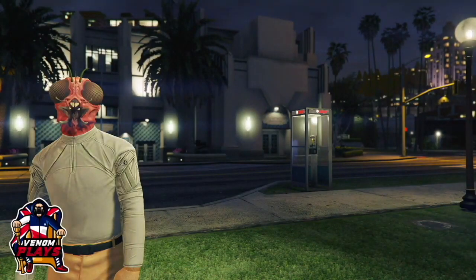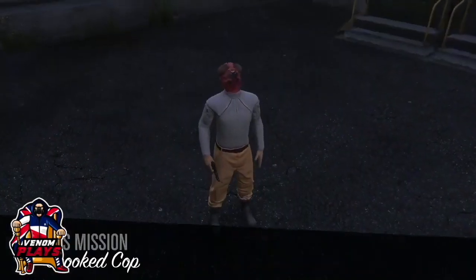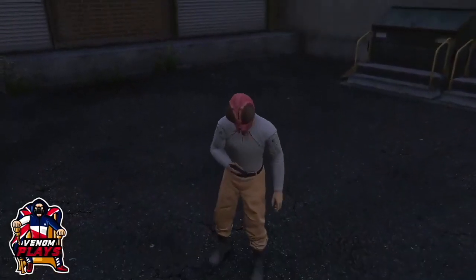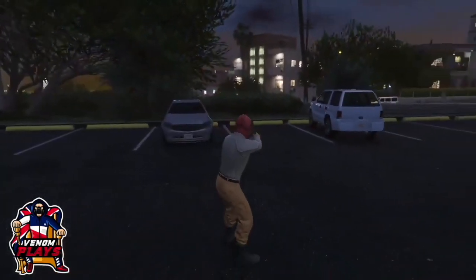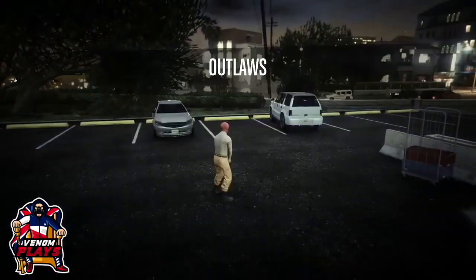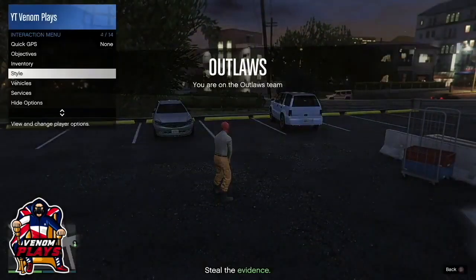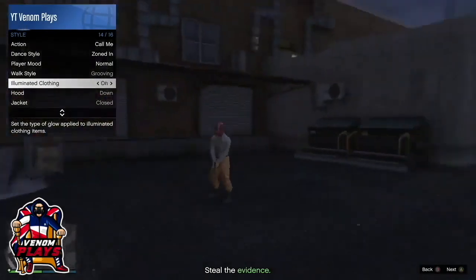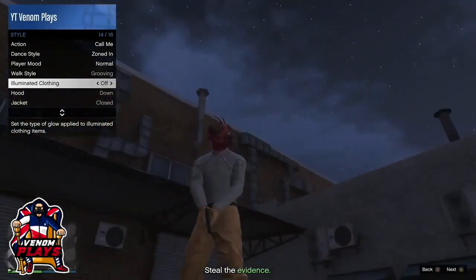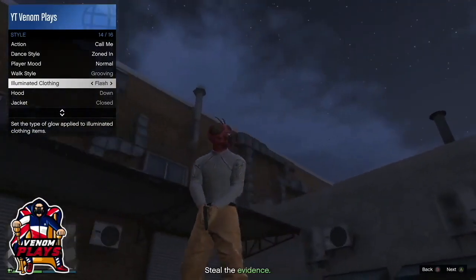Once you have started up the mission, pull up your interaction menu. From the interaction menu go down to Style, then go down to Eliminate Clothing, and hold right on the d-pad to change the eliminated clothing. You want to do this for about 10 to 15 seconds.